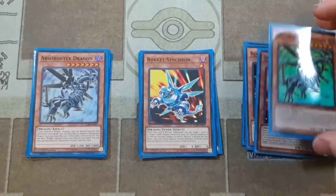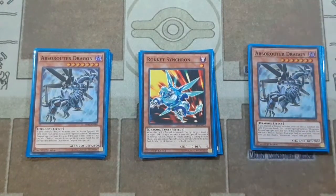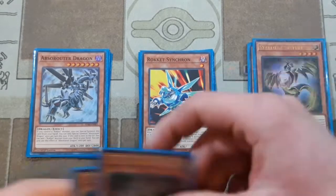I run a pretty large Rocket Engine because this is the 60-card build, so you want to make sure you're seeing at least one or hopefully two in your opening hand. That way you can special summon off of Boot Sector Launch and really extend your turn.